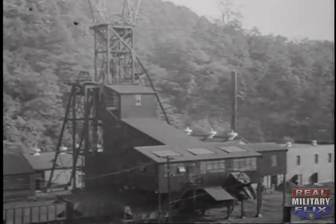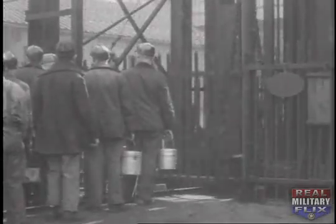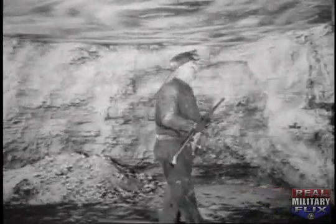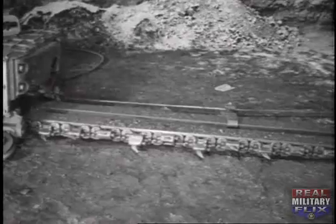Where coal and ore are found deep in the earth, underground mining is required. To plan our attack, let's see how a mine works. These underground mines run to many levels and cover vast areas beneath the surface, forming a complex and highly mechanized industrial unit. We find that the only entrance is through a shaft. The first obvious target is the complex underground railway system. Working areas must be constantly tested for the presence of highly explosive gases. Specially constructed power-driven tools are used throughout the mine. Today, this heavy equipment is impossible to replace.